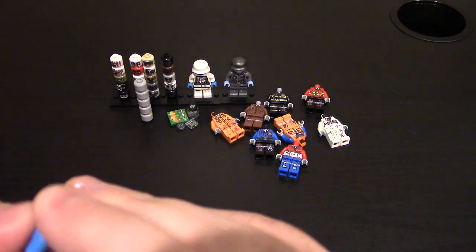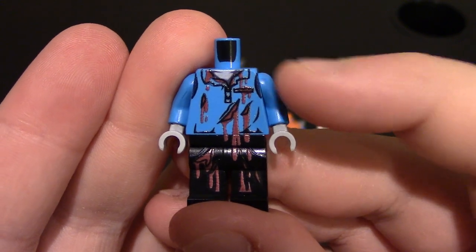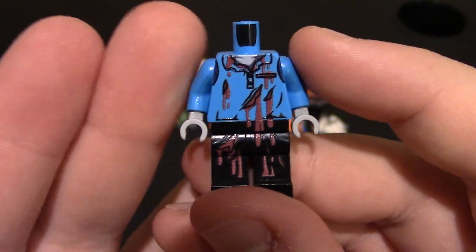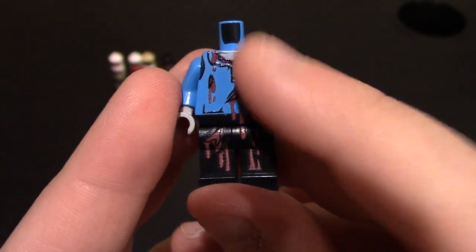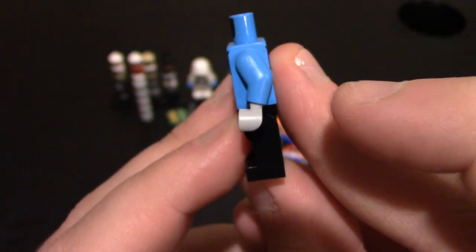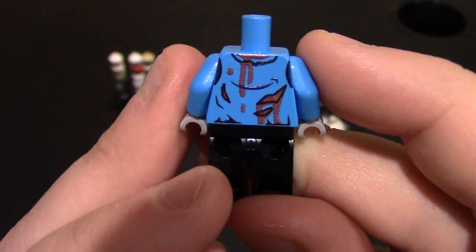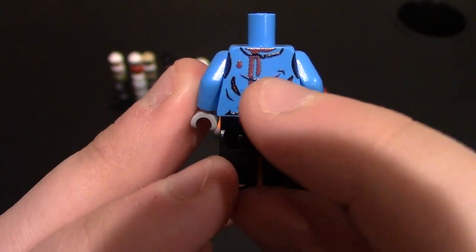The last zombie looks like a casual city zombie in a button-up shirt — could be an office worker, though it looks more like a vest with more detail. A lot of blood on this one compared to the others. You can see gray skin at the neck, blood dripping over the waist, pockets, and a big cut in the upper right thigh with more blood dripping down. On the back: collar with blood, big scratches, cuts through the vest and shirt, and a ripped-up waistline. There's also a little Amazon logo with a happy smile right here.